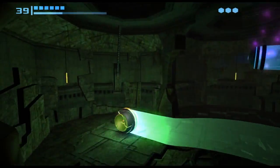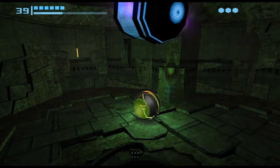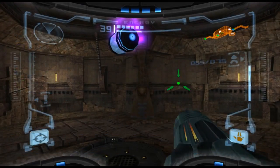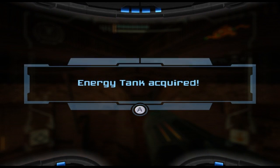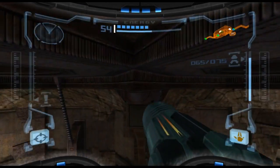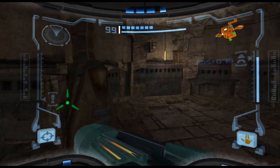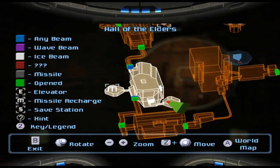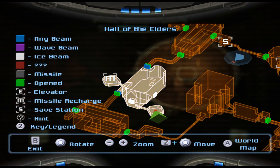Let us down — there you go, energy tank! Good way to finish the episode, I think. Energy tank in the Hall of the Elders — lovely, that's another nice little upgrade for us. So we're going to leave this here underneath the Hall of the Elders, and we'll pick it up next time around. Thank you very much for watching. Goodbye!